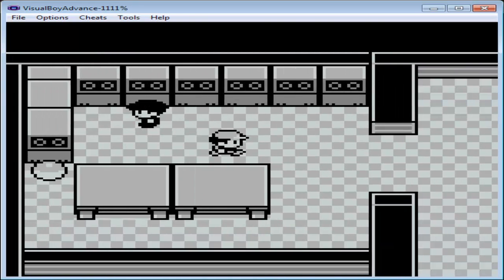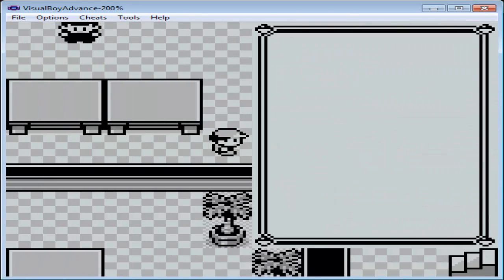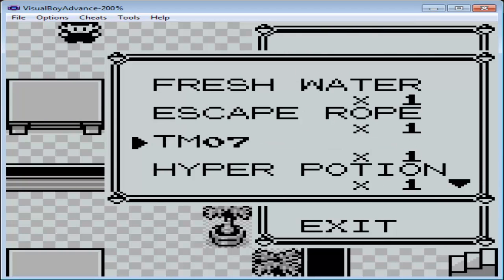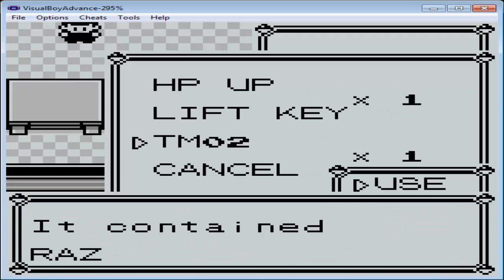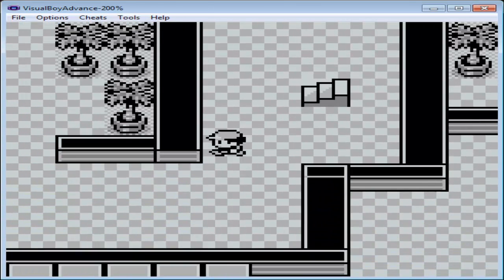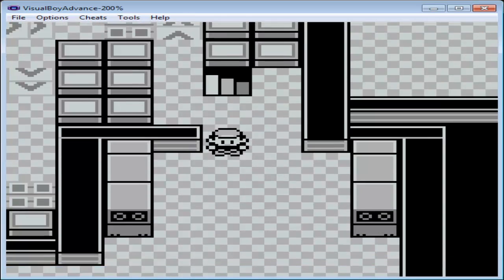So we take the Lift Key. And what is this over here? TM2 — actually that's HM2. This one's Razor Wind. So maybe I'm more addicted than I thought. Now that we have the Lift Key, we need to get back to somewhere we can use the elevator.